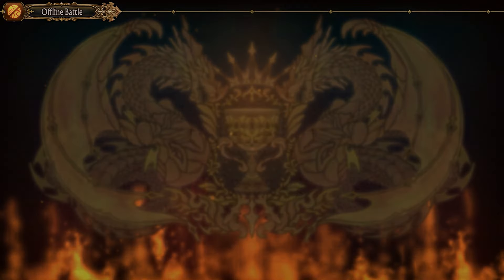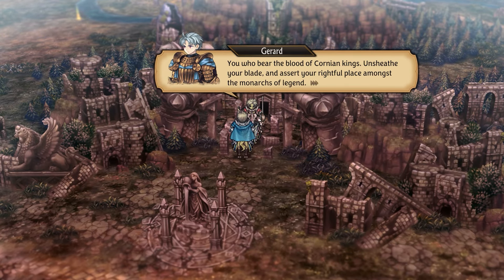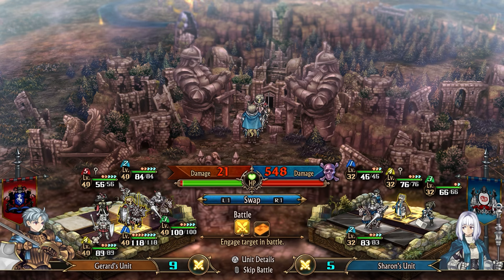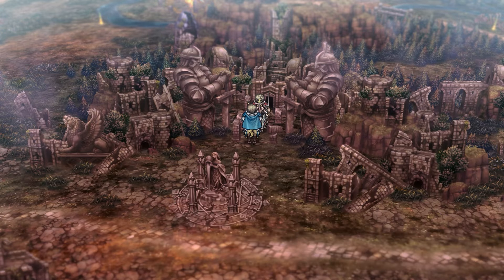The Dreadnought Job class can only be unlocked by completing the Colosseum. Meanwhile, the Unicorn Blade can only be unlocked by earning S-Rank Renown. Both of these challenges require high level units, so you'll need to wait until right before the end of the game before taking them both on.